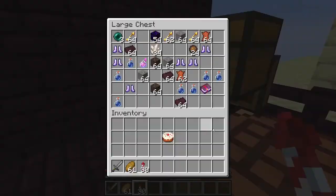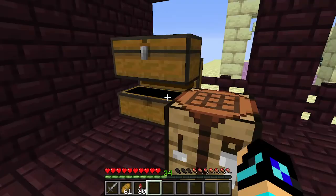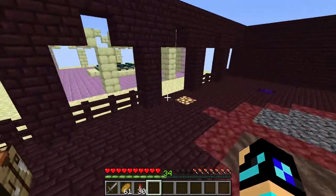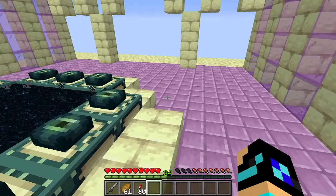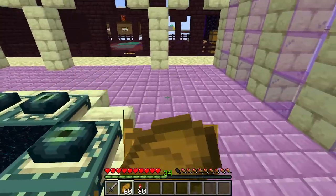This is the nether island, and these chests still have not been emptied — wow. I'm probably never gonna get to emptying these, but I do use the materials in here a lot. I keep a bed here to set my spawn and a crafting table. This is the end portal, which we lit a while back — not too long ago, but a few months. And we fought the ender dragon.